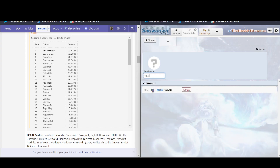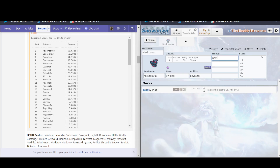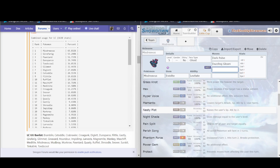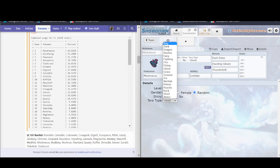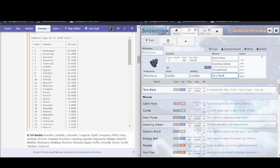First and foremost, we have Mistreavus. This is our first banned Pokemon — thank God it's gone. It would typically run Eviolite and has a lot of really good boosting moves: Nasty Plot, Calm Mind, and Substitute to avoid status. In addition to those, it also had Dark Pulse, Dazzling Gleam, and Thunderbolt. All of those synergize really well with Tera type. As we know, Tera was added in this generation, and it's a one-time use for any member of your party that lets you change your type into something else.